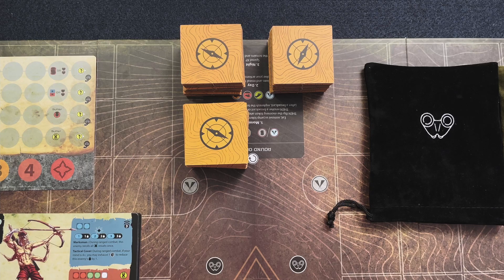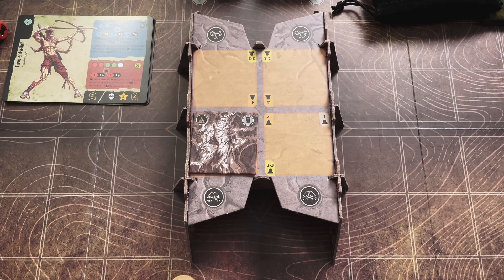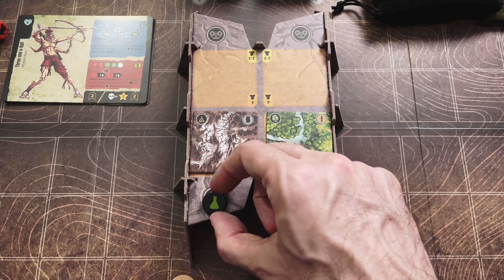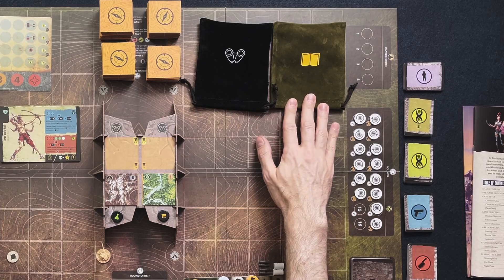Along the middle here, I have all the map tiles set up at the back. This is the upgraded fortress, so we'll put two random map tiles and two scavenge site tokens. Make sure that the scavenge site tokens are not identical — if you pull out two of the same, just replace one. Back here we have our bags with our scavenge site tokens and our story tokens.